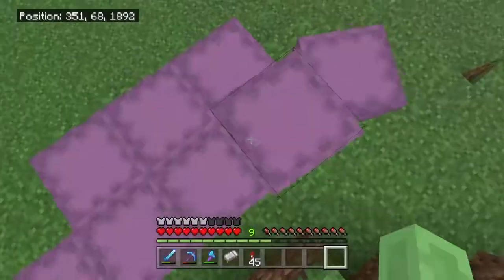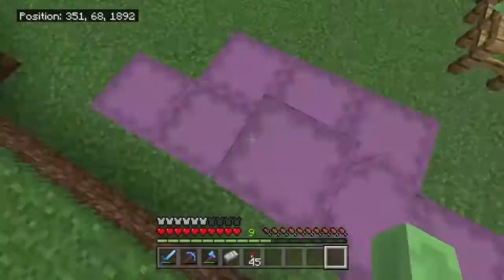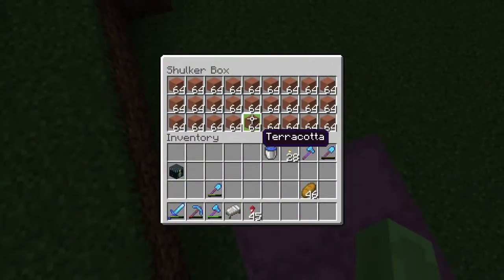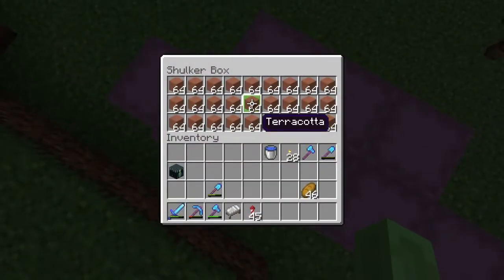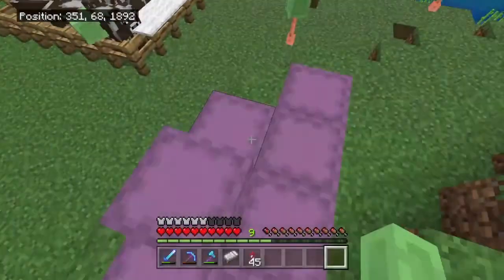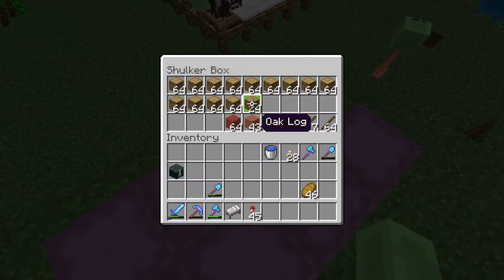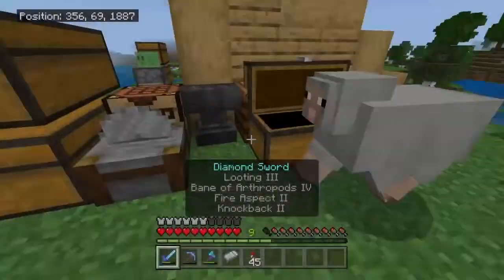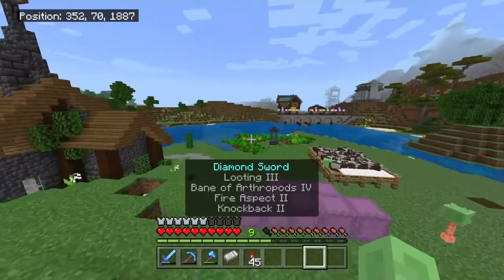So I got a few shulker boxes of grass, as you see. I found some terracotta, and I did this without a beacon, so this took me a while to get that terracotta. Here's some more grass. We got a shulker of dirt, not out of the way but almost. And then these are all the logs that we have been gathering, because I want to put a business together that sells logs. We're just gonna start with oak logs.